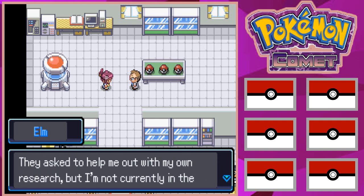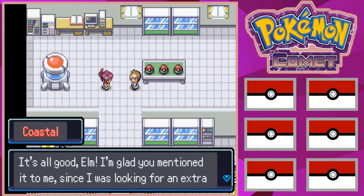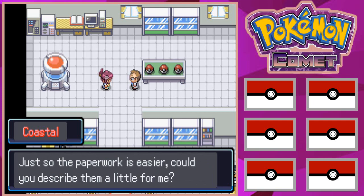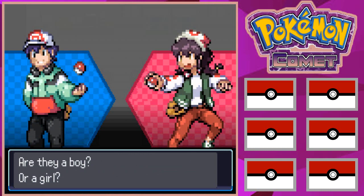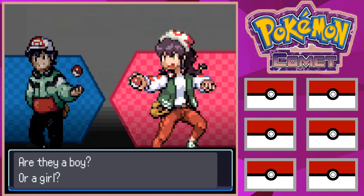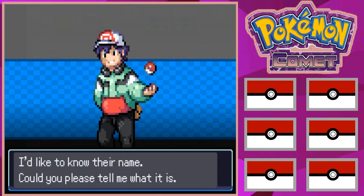Professor Coastal thanks Elm for sending another field researcher her way — she was looking for an extra pair of hands. Elm asks her to describe them for paperwork: are they a boy or a girl? The player comments that the boy sprite looks a little chunky but notes the sprites are pretty cool. He picks the boy and says he will arguably never play as a girl unless it's story-relevant.